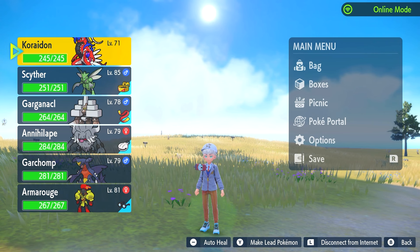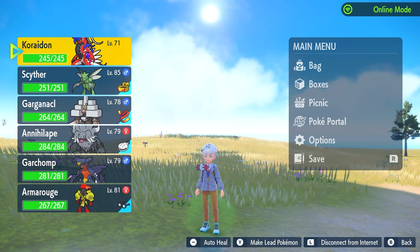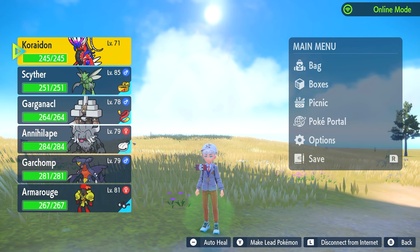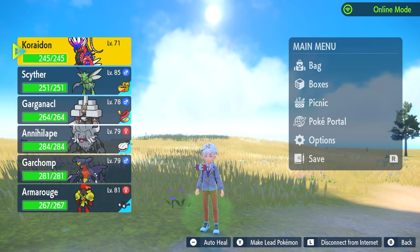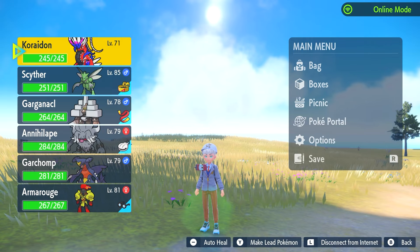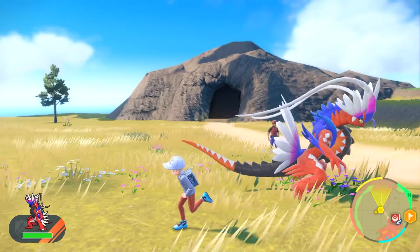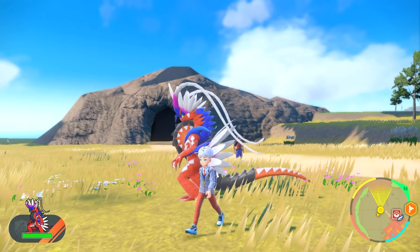Mine was originally level 68. You can level it up — its level does retain, so you have to make sure you give it XP candies and level this legendary up. That is essentially how you get it in your party, and then you just practice your ZR trigger and you can have Koraidon out in the open world.